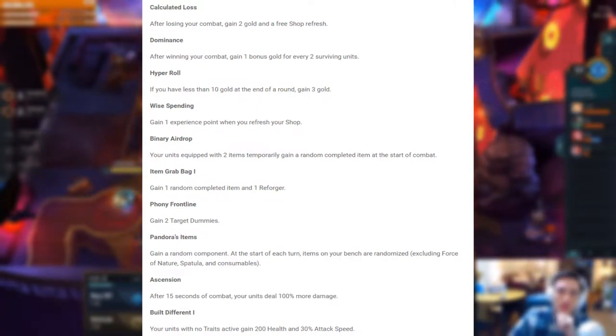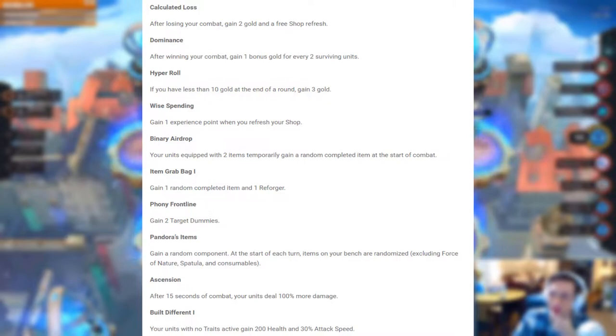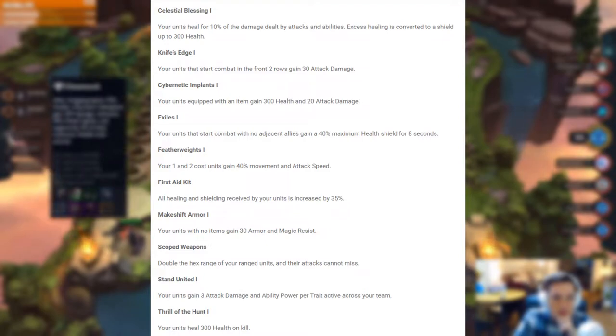Phony Frontline: Gain 2 target dummies. Pandora's Items: Gain a random component. At the start of each turn, items on your bench are randomized, excluding Force of Nature, Spatulas, and Consumables. Ascension: After 15 seconds of combat, your units deal 100% more damage. Built Different 1: Your units with no traits active gain 200 health and 30% attack speed. Celestial Blessing 1: Your units heal for 10% of the damage dealt by attacks and abilities. Excess healing is then converted to a shield up to 300 health.